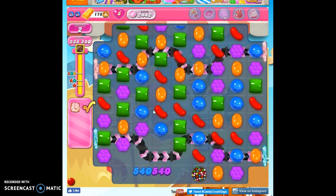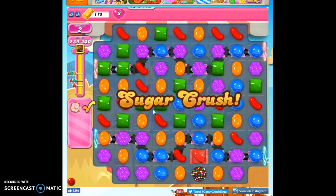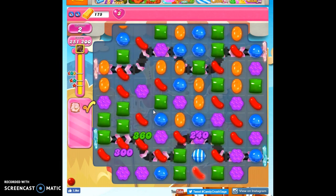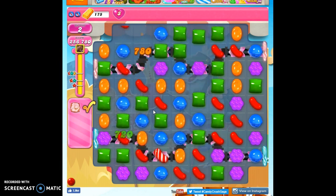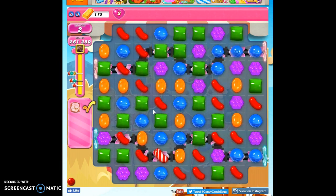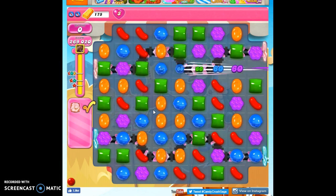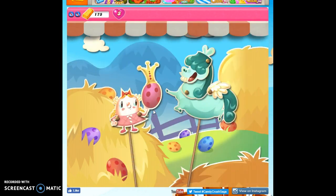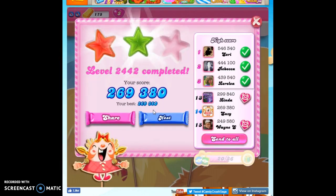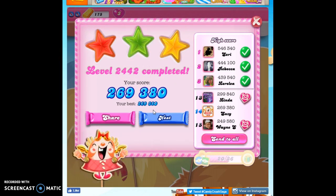So that's level 2442. This was just my second playthrough. On my first playthrough, which ended miserably, I really thought I should just bring in a special on the booster and play it like I'd already tried it 10 times — because there's no way I'm going to beat it. And then you get a lucky break, and you take that lucky break and parlay it into an even better break by waiting for the right opportunity instead of just taking the immediate one. I think that's how you beat this level: a little bit of luck and patience. If you'd like to see more videos, you can subscribe. Thanks for watching.